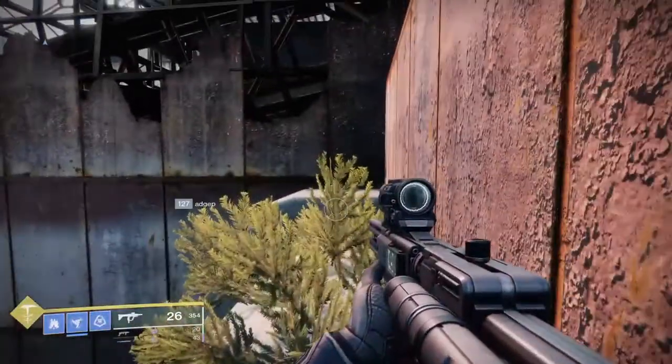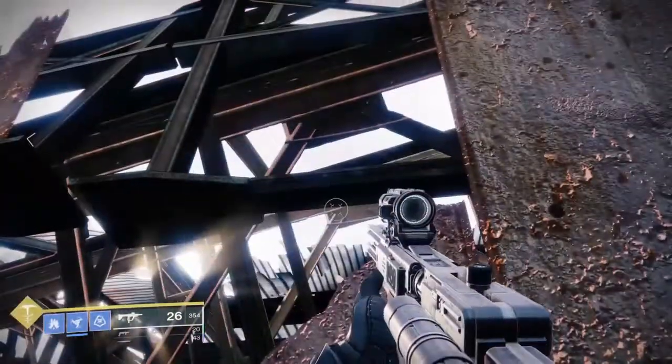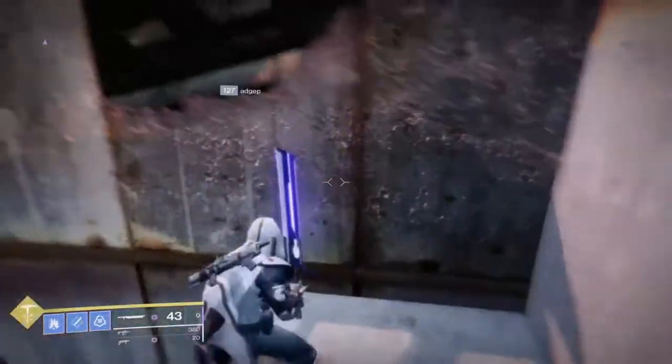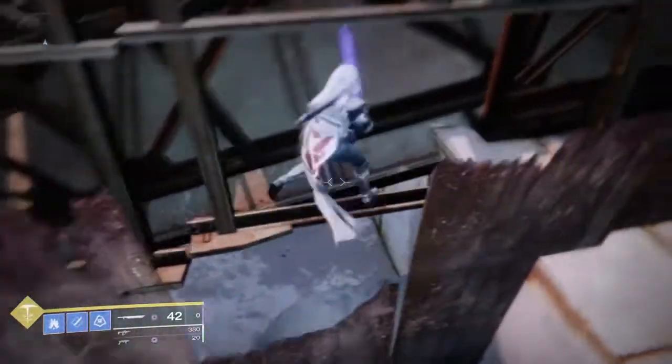After that, head to the left and go inside of that building from the gap. It's pretty easy to get in once you know what you're doing. You've got to get on top of that scaffolding and then you're in.